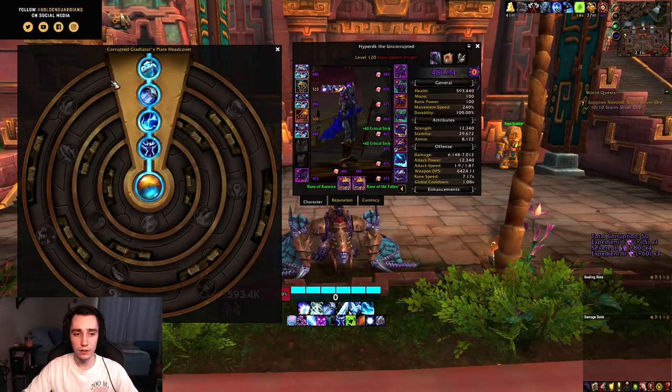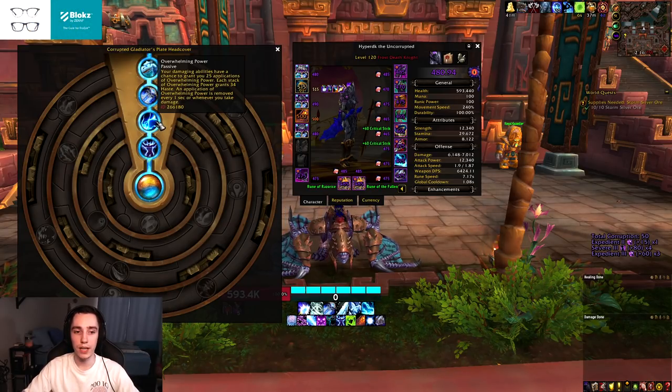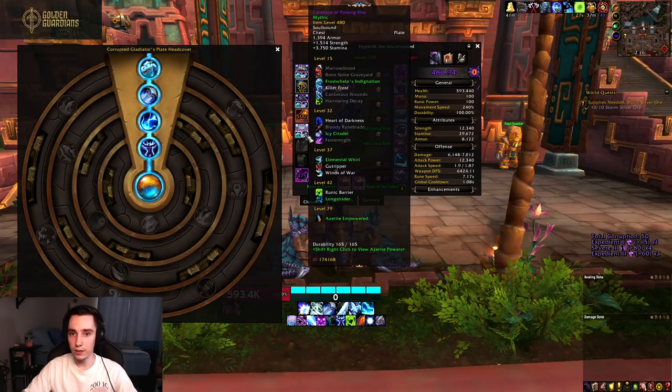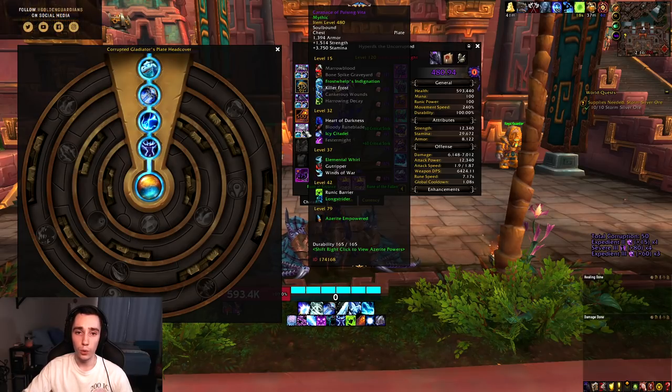For the helmet, you can get it either from PvP — which has Overwhelming Power — or from the Mythic Plus vendor, though that one has a slightly worse secondary trait but is still pretty good. Every other piece you get for Ice Cap is from the raid. You want to run the 490 item level shoulders, and you want to run the Radan chest if you're running Frost Welps, or the Vexiona chest if you're running Heart of Darkness.